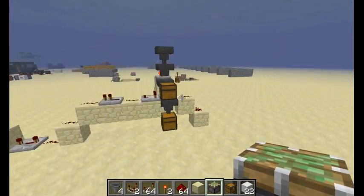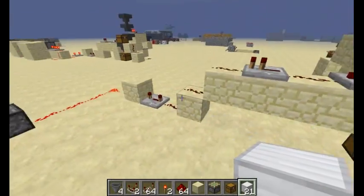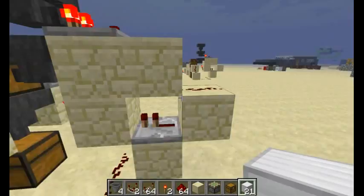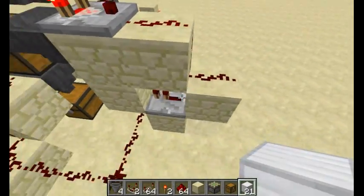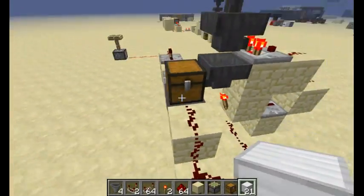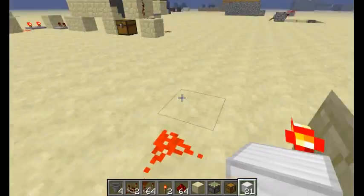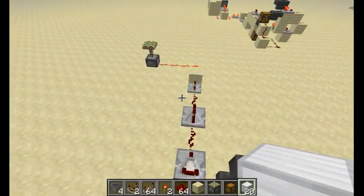Now we have this whole thing made. If we test it out, it should work — yes, it does! And as you can see, it goes down and up. I'll do another overview: you have to have your three hoppers — one going down, one right, and one left — your little diamond with the bump on the left or right, the comparator with the trail going down, the repeater in the middle, the redstone torch, the trail going up to this hopper, these two chests above and below that hopper, the comparator feeding into the top chest with the repeater, the inverter, and the thing you're powering.